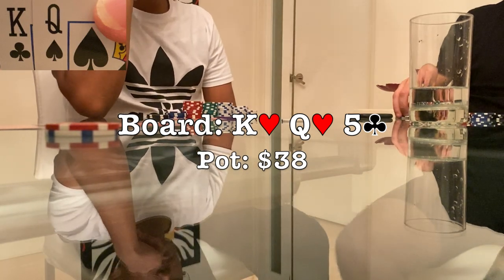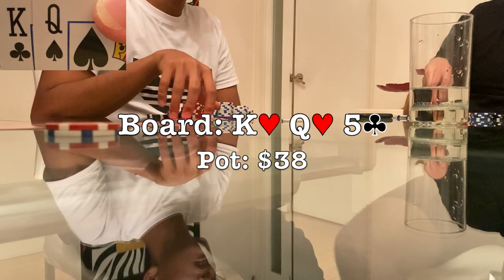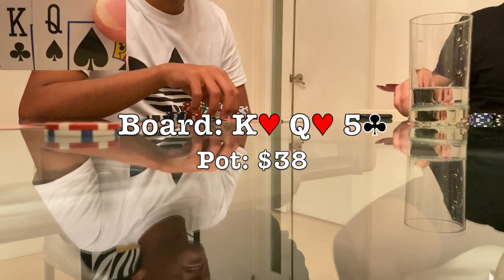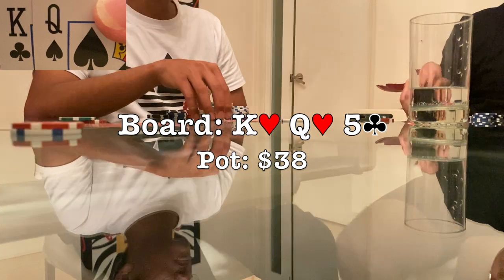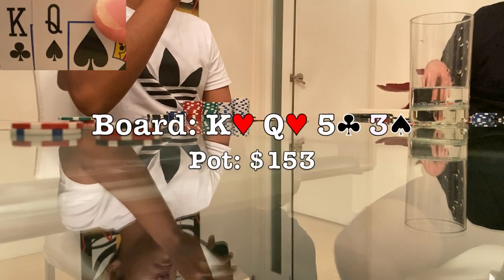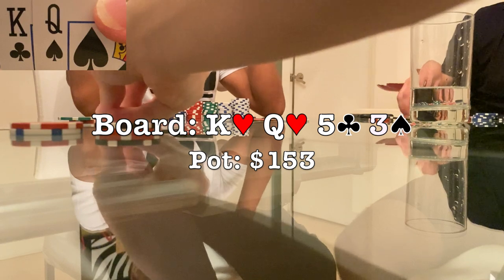The button bets $15 and when the big blind makes the call, this is just a mandatory check-raise spot — I'm almost always good here, apart from maybe pocket fives considering the way they played pre-flop. I need to charge heart draws as well as straight draws, so I check-raise to $50. The button gets out of the way, so maybe he was taking a stab at it, and the big blind makes the call. Off to a turn which comes the three of spades — a great card, pretty much a total blank.